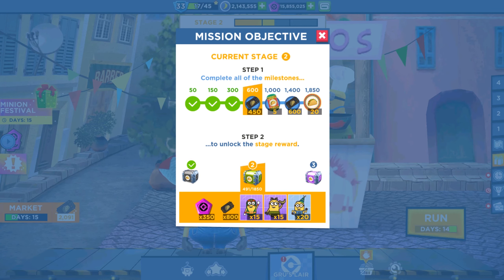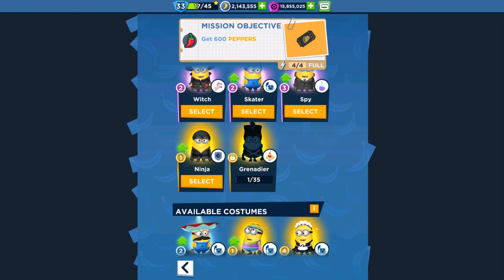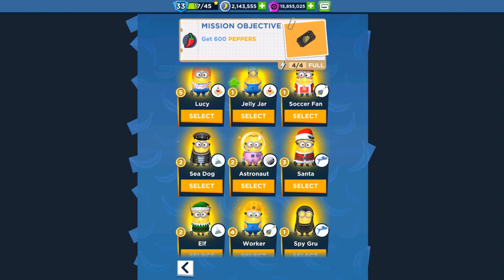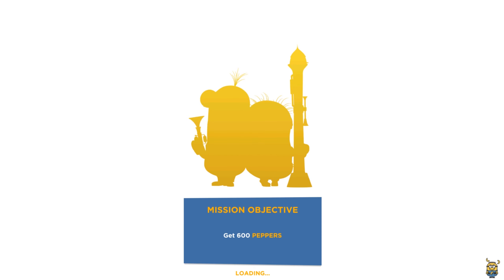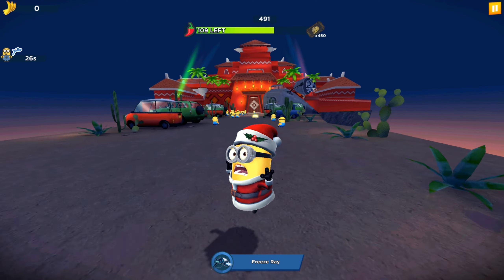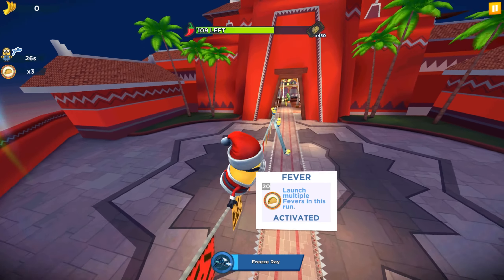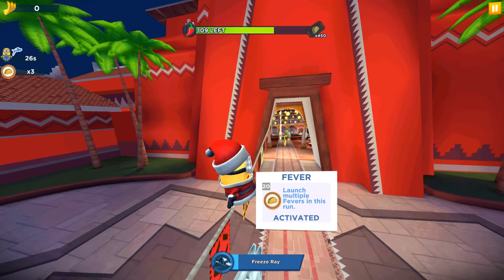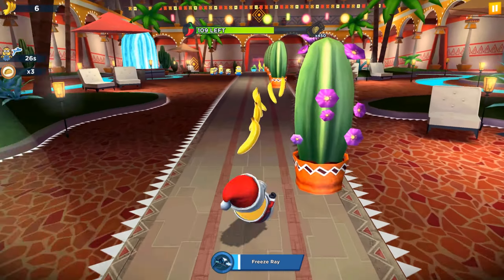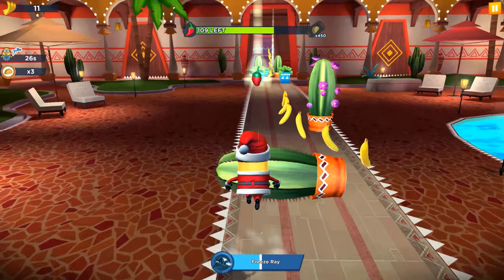I'll show you our achievements and let's start. Today we are gonna play with a specific minion — the Santa minion. Because Santa is collecting the peppers. Why is he doing that? Maybe the bad guys want to keep these papers under the new year and Christmas tree when the time has come.